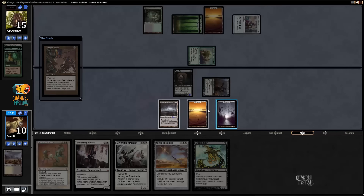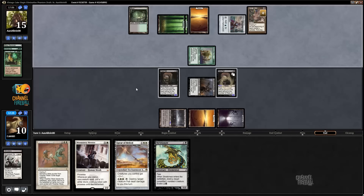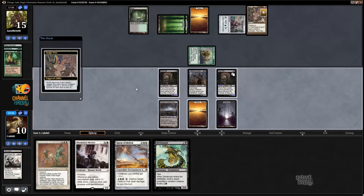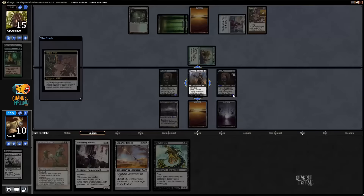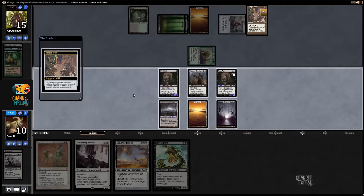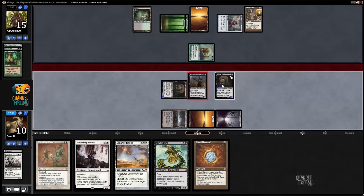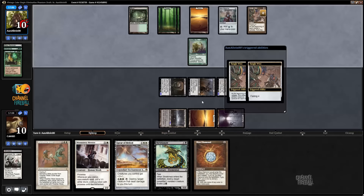Tangle Warrior — okay. This is actually hard. I want to make a rat in response to the Tangle Warrior, but if I did that then I'd just have to tap down everything. I think I like the idea of smacking him for 5. Ugh, vomit — Tangle Warrior was such a good draw for him. So he's going to hit me for 6, which means I need to block some amount of it next turn.